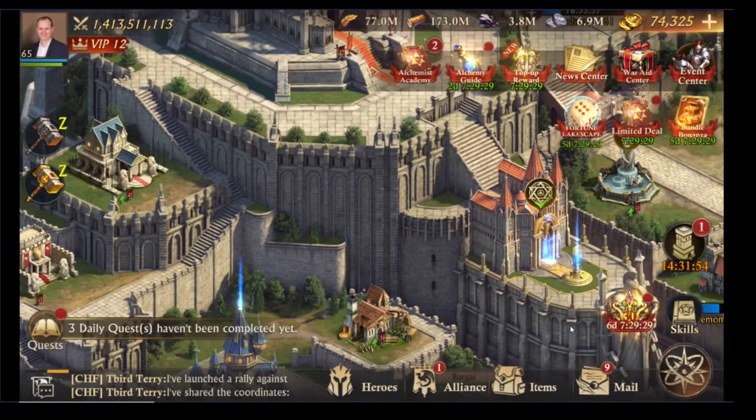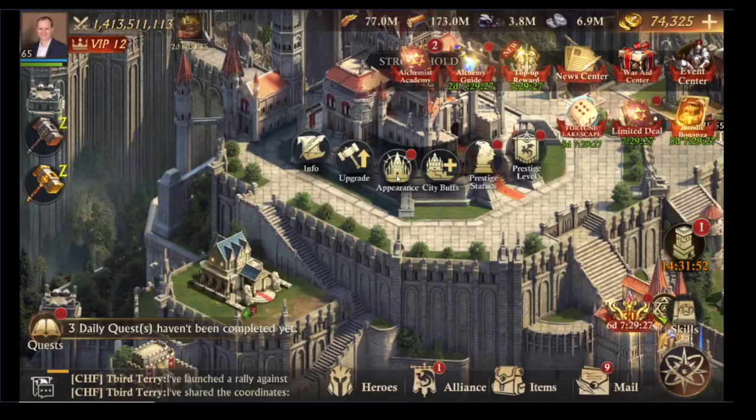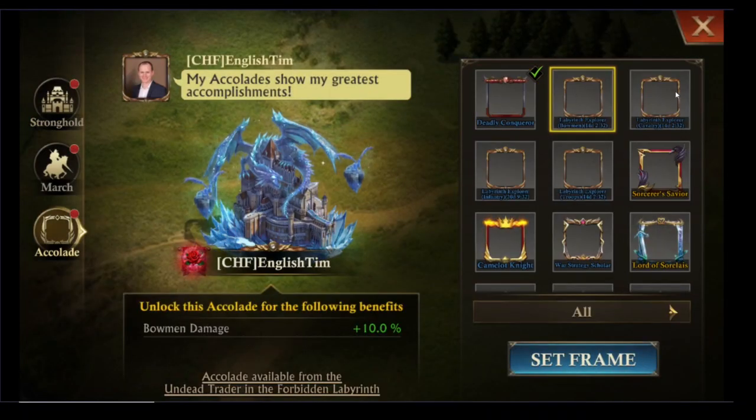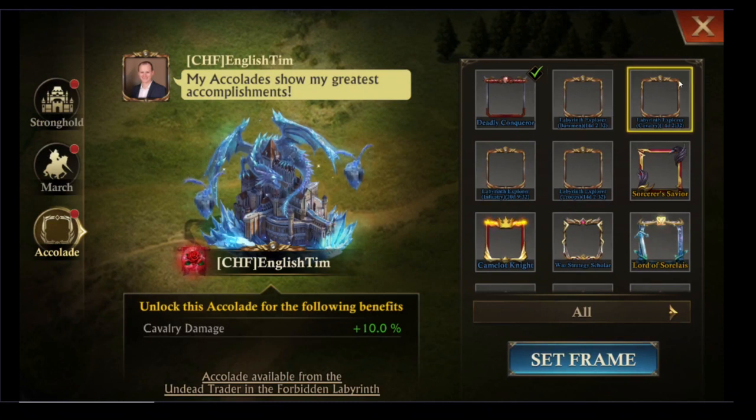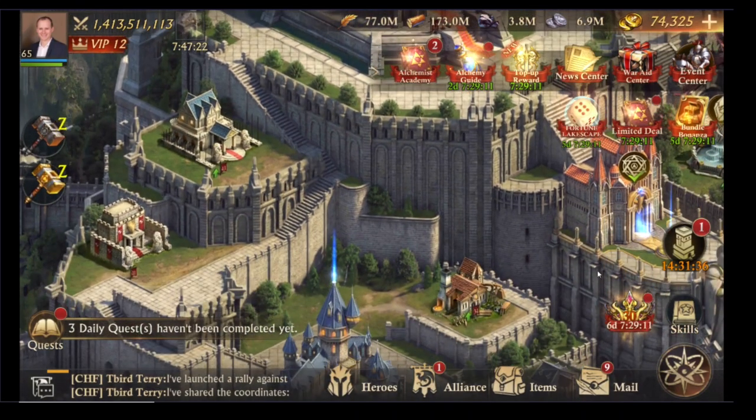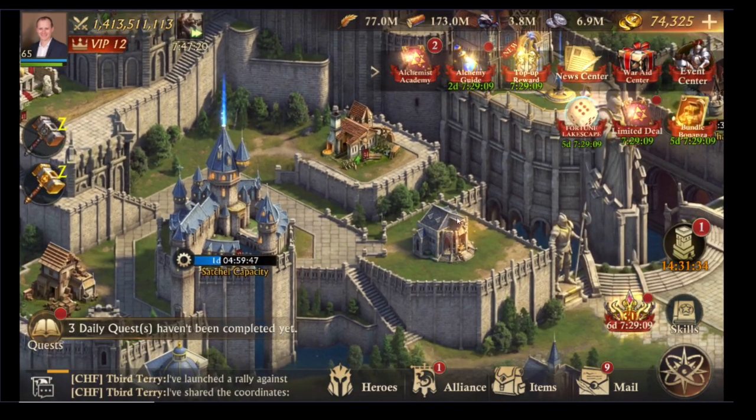If you go to Temporary Accolades — go to Appearance and then Accolade — just check to make sure that your Labyrinth Explorers are still running. Most importantly, the Bow and the Cavalry ones and the Troop Damage. These are all really, really helpful. If they're not running, make sure you get them from the Dead Trader in the Exchange and get them running.